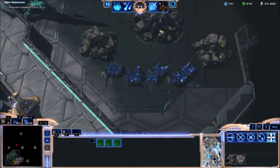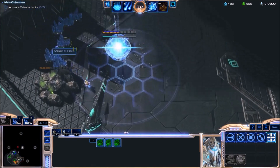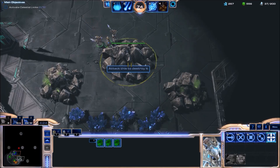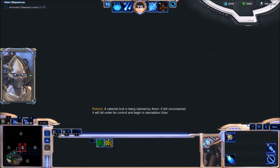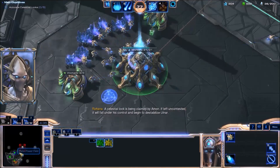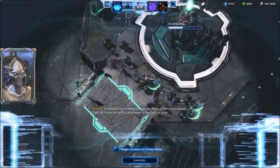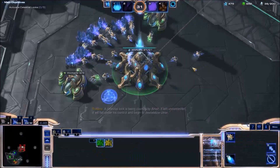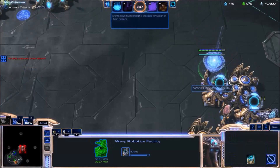Here comes the attack wave. They will not actually attack our base — instead, they're attempting to capture the central lock. So I will help my ally. As my ally is fighting the enemy attack wave, I will clear my ally's rocks so he can get his expansion up faster.